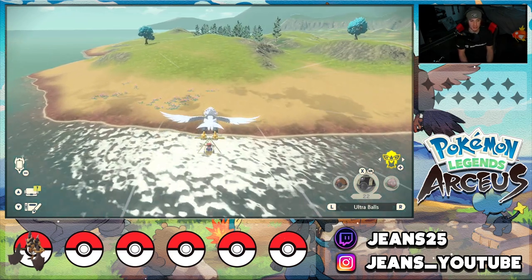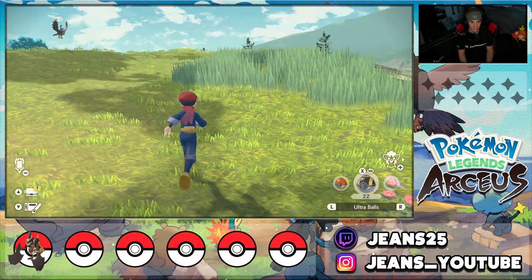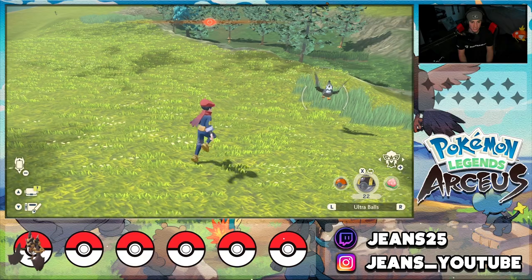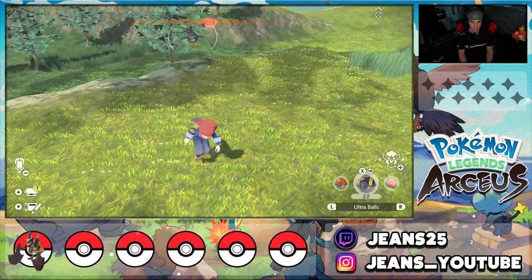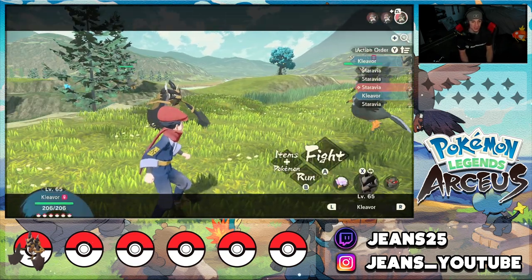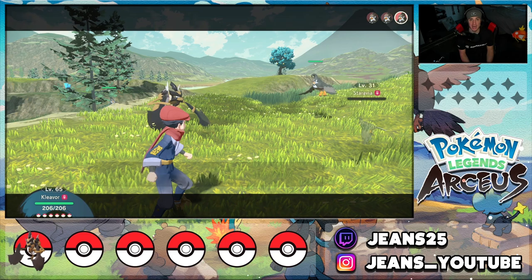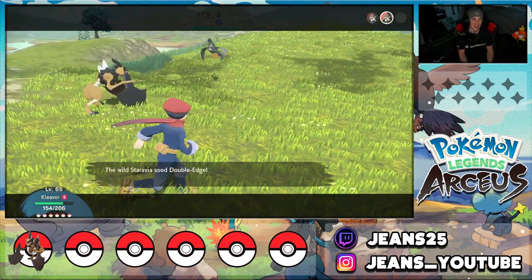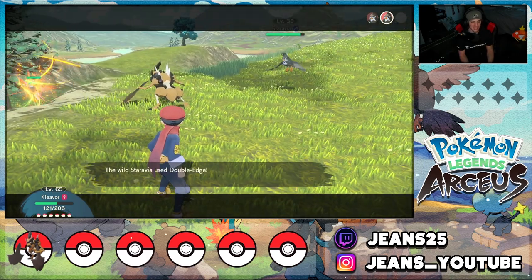Every time you enter Obsidian Fieldlands, Chimchar will respawn at Ramanas Island. Making our way there now — Infernape spawns more towards the far end and Chimchar spawns in the beginning area. There are some Staryavia around that I might have to deal with in order to catch Chimchar. And yep — Chimchar is just chilling right there! But the Staryavia are ganging up on me — three of them jumping me while I'm trying to record this video!